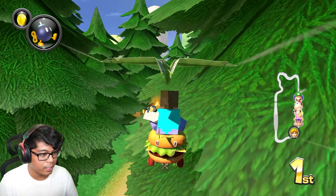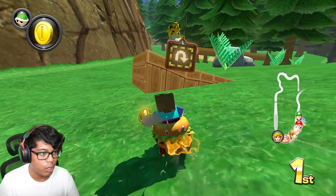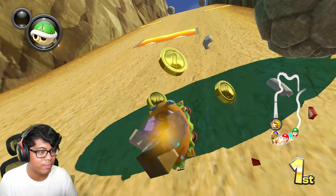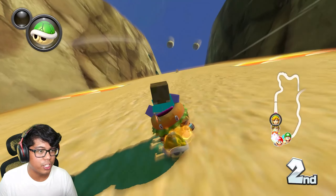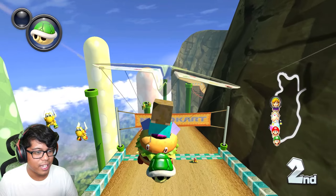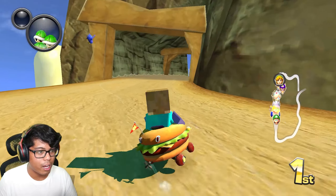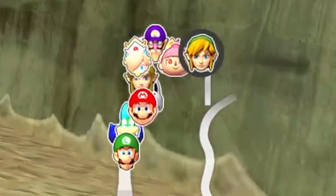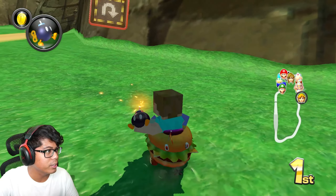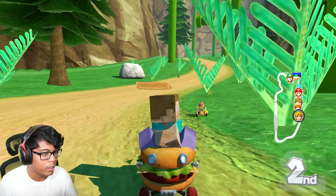I can definitely tell that whenever CTGP 8 comes out on Deluxe, it's going to be nice to come back here because of all the off-road shortcut options. We're playing as Steve — an amazing mod — also on the hamburger cart from the SpongeBob movie. The rocks are working, which is cool. They probably use the same animations from Choco Mountain or something. Let's see if we can snipe Villager. Also, there's a ramp I should try in the last lap.